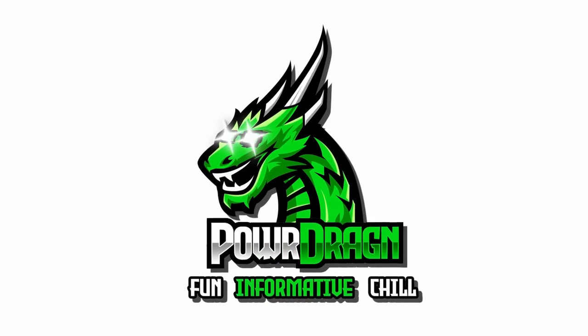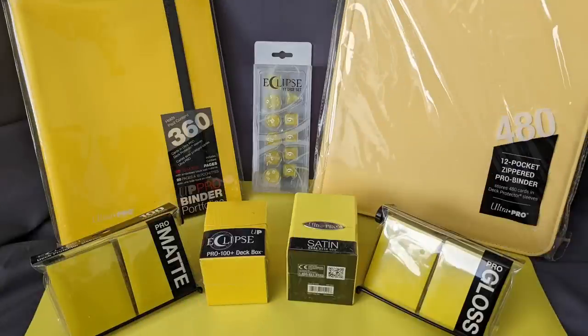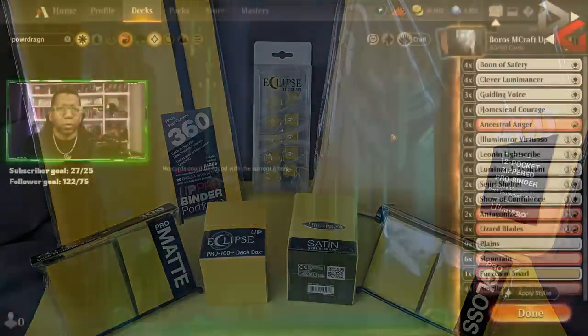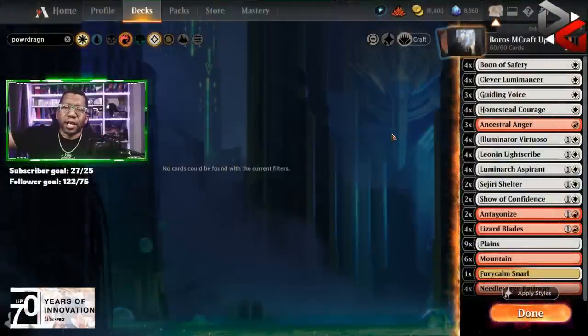If you want to support the channel, remember to check out shop.ultrapro.com/powerdragon and use promo code 'powerdragon' - you'll save five percent on everything you order over there at Ultra Pro, and that includes all the new sweet stuff from their lemon yellow collection this month.